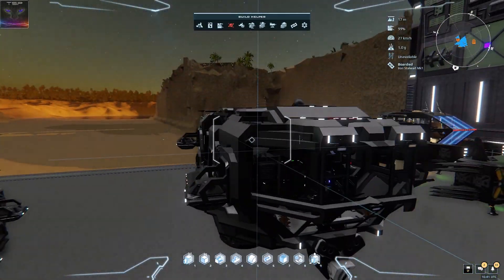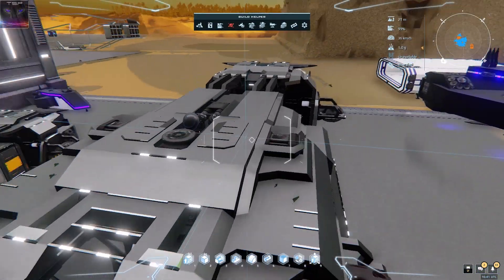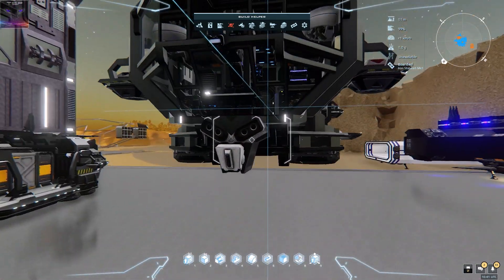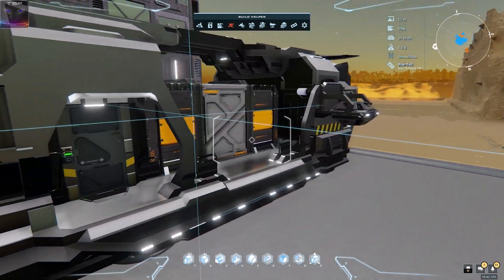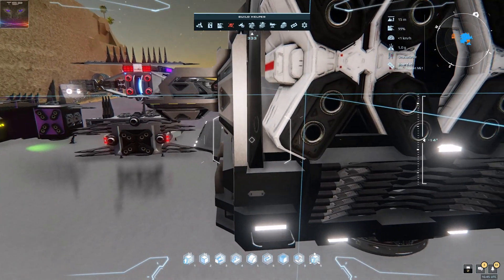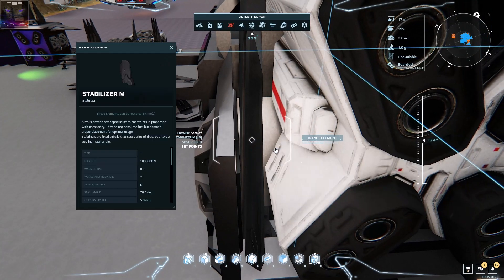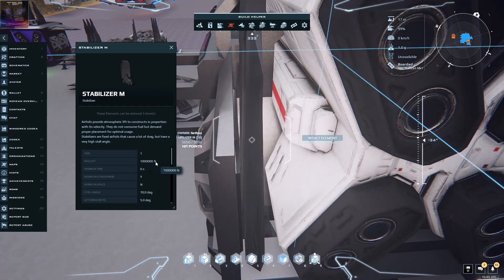Anyway, it's not going to go anywhere with one kiloton — one thousand tons — because the high altitude lift is just no, no, no. I also noticed it uses stabilizer M's and they have the same amount of lift as the M wing.